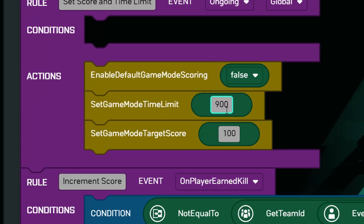The time limit is set in seconds, so the default 900 seconds are 15 minutes, and the target score is set to single kills. It's not a multiplier like it is in the conquest editor. Just double click on them and enter the number you want.